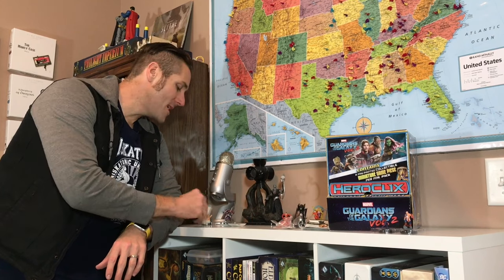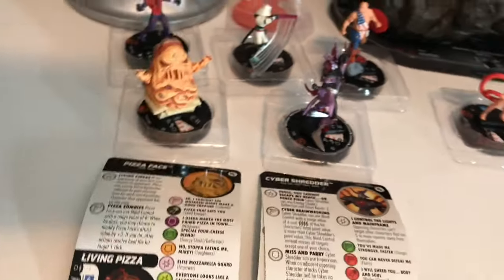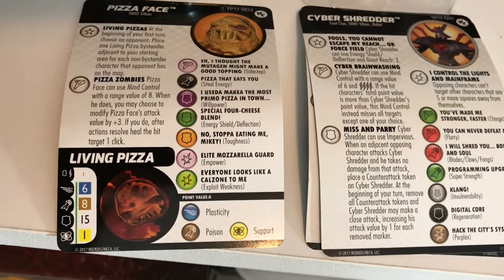The con exclusives this time are a little bit more strange characters. Starting off, you've got Cyber Shredder, and then you've got Pizza Face. Let's take a look at what the dials have to show — you can pause it and kind of take a look at those dials. So here we've got the Ninja Turtles con exclusives: Pizza Face and Cyber Shredder. Pretty neat looking stuff here.